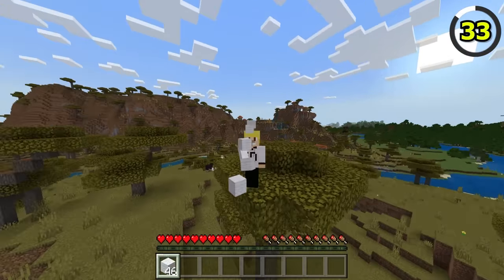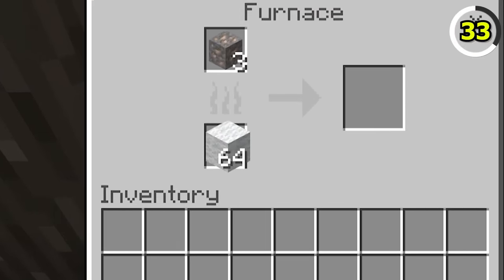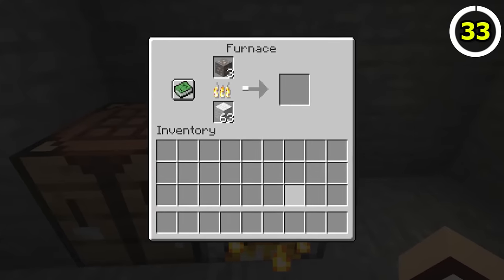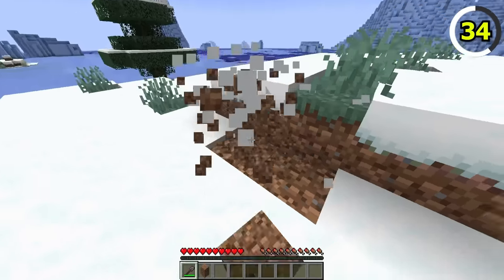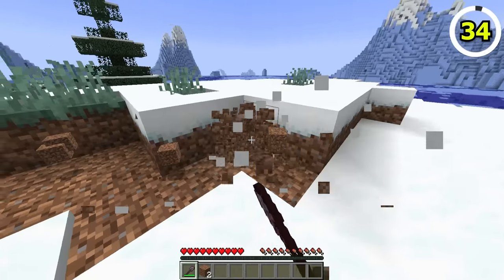Wool in Bedrock Edition is somewhat fireproof, because if you attempt to use it in a furnace, it won't do anything and can't smelt items. In Java, however, wool can be used as fuel in a furnace. In Bedrock, snow layers are affected by gravity and have a falling animation. On Java, if the supporting block is destroyed, the snow layer will be destroyed as well.